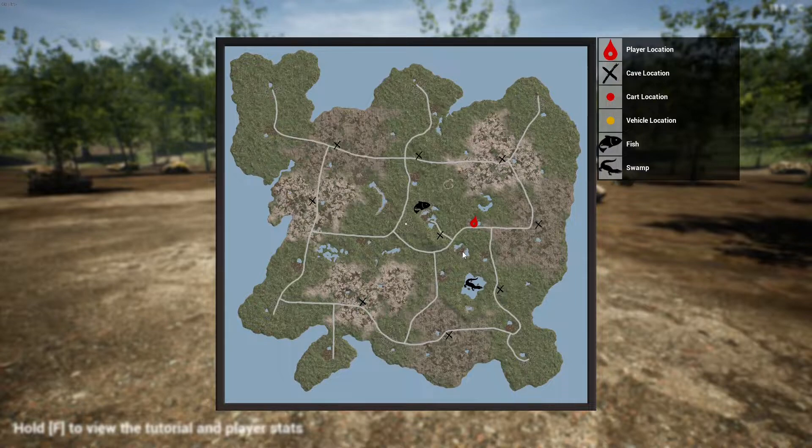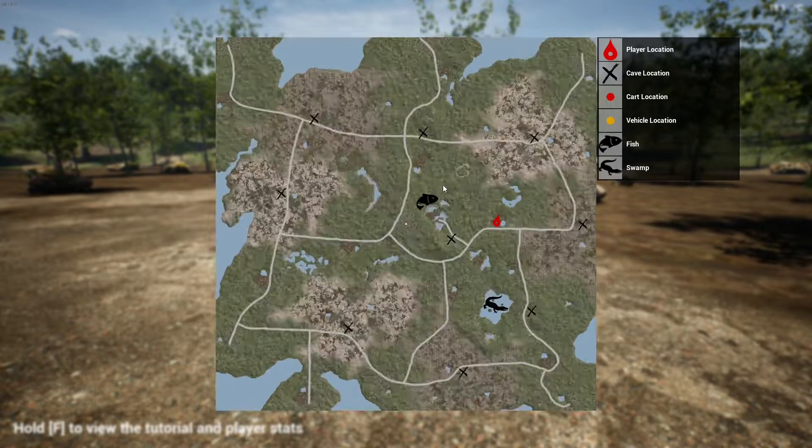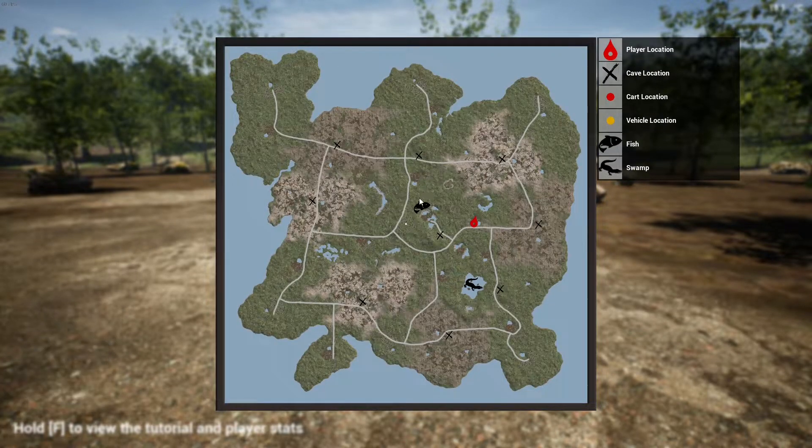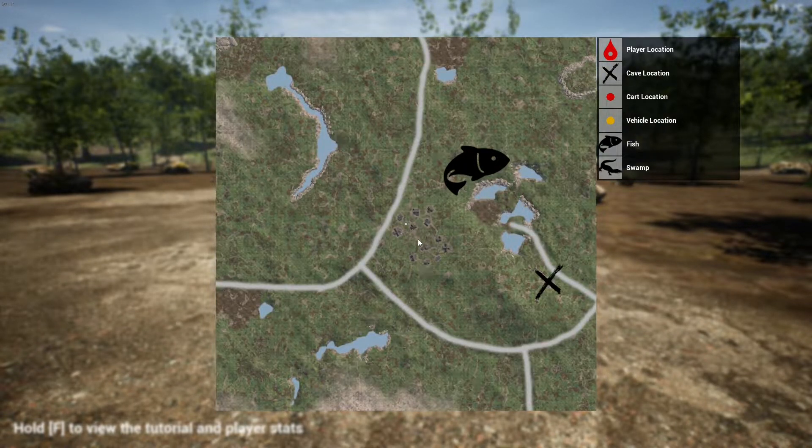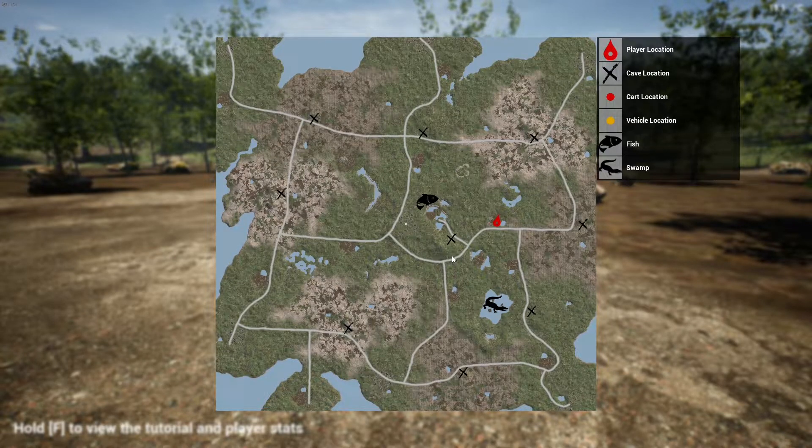Something new: specific animals will now spawn in specific regions. For example, boars might spawn in forest areas, and bears might be somewhere else — I'll have to figure that out during gameplay. We also have a scrollable map now, which I love. You can actually see the village and all the houses on it. We now have seven towns and 14 tech blueprints to find.